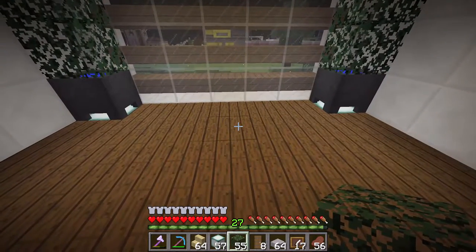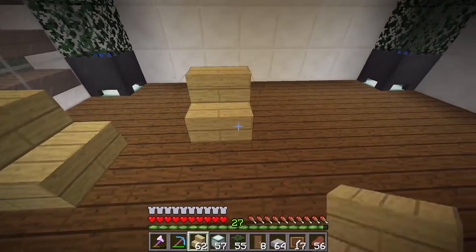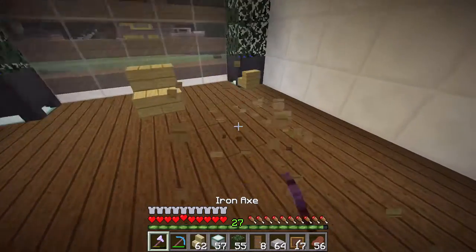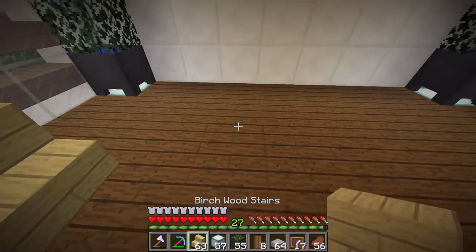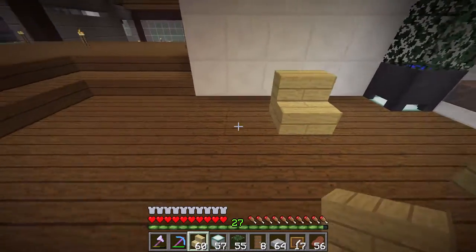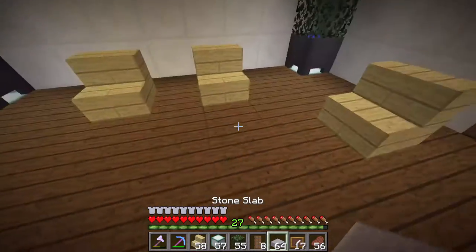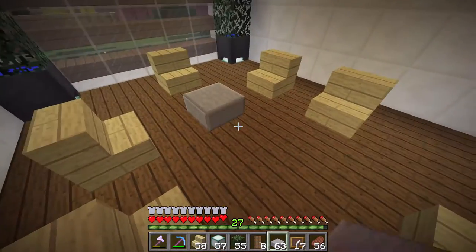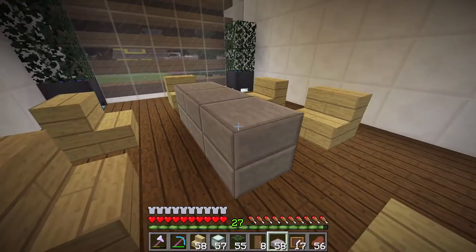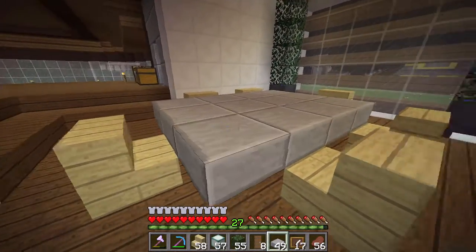The next thing we need to do is put in some chairs. Move it a little bit further back, because our table is going to be big enough for a decent meal to be served at. So we're going to do that — there we go. That's our chairs. And then right here in the middle, we'll put the pillar on which the table will sit, and then we're going to bring the table out like this. It's going to be a 5 by 3 table.